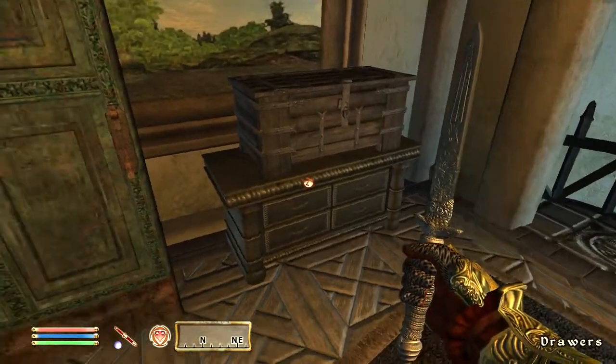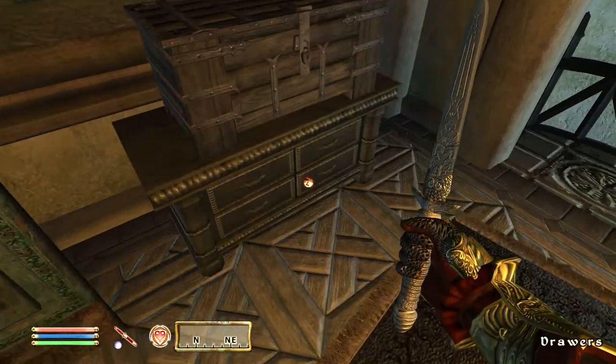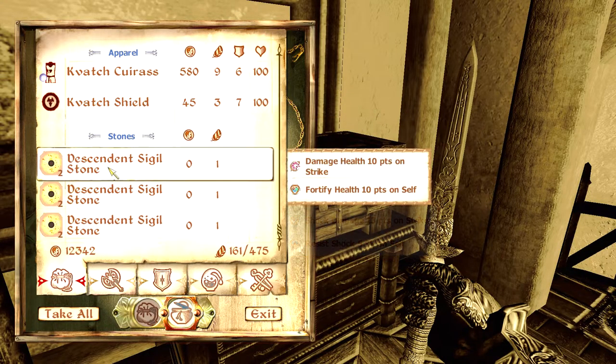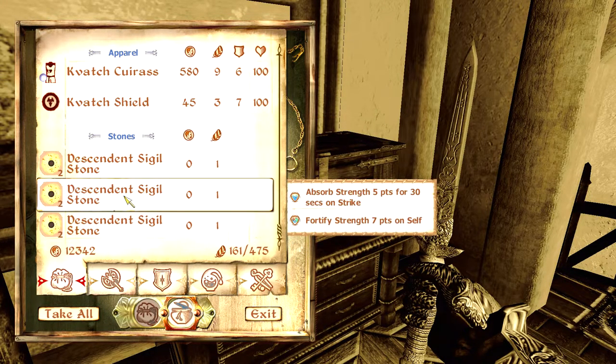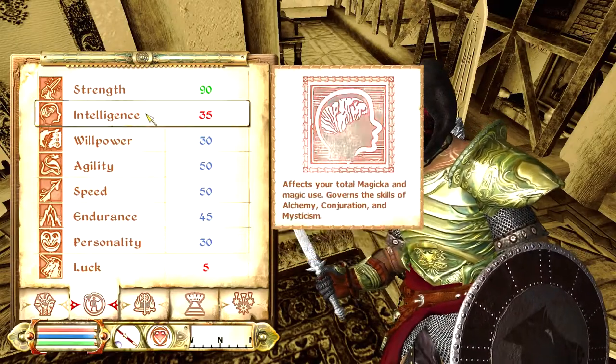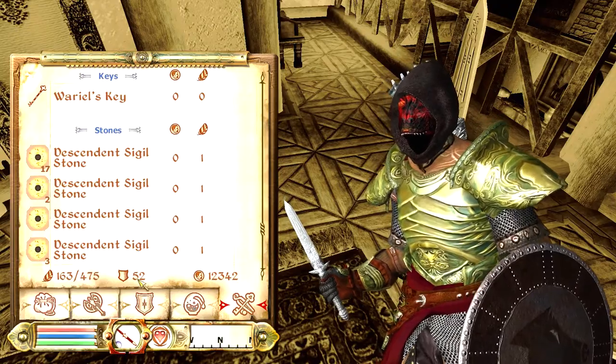It doesn't work with shock damage or anything like that. The way we're gonna do this is I have sigil stones — it's just the easiest way for me to enchant stuff. You can do this with any enchantment. So let's just grab fortify strength or something like that. Our strength is already at 90 and my carry capacity is 475.